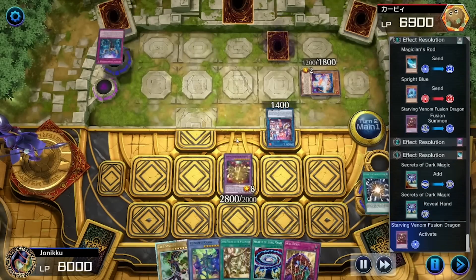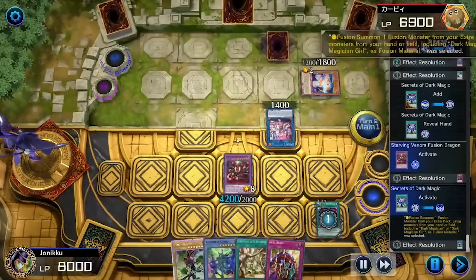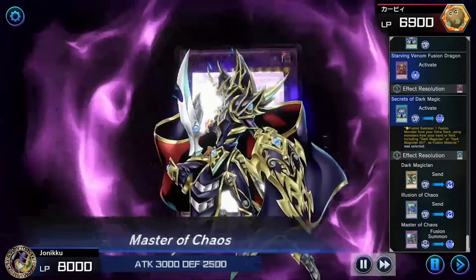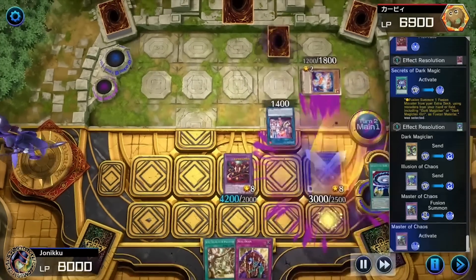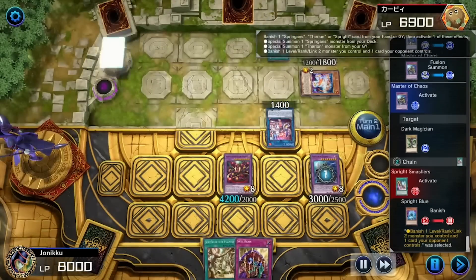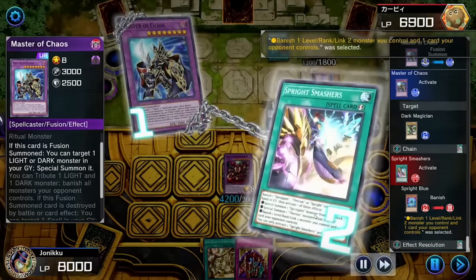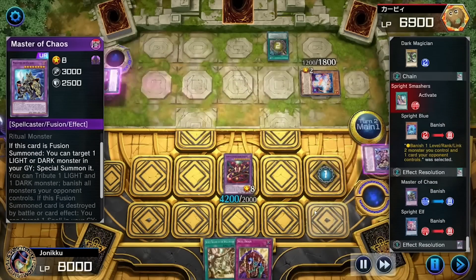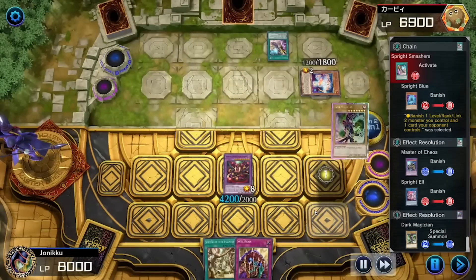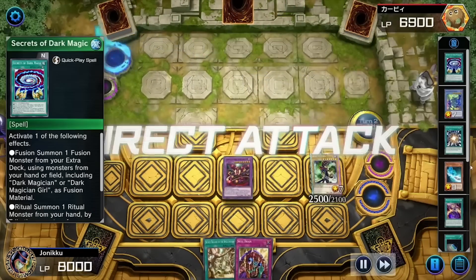I got Secrets of Dark Magic. Unfortunately I couldn't go into Artemis because I wanted to summon Master of Chaos, but I still summoned Master of Chaos anyway. Look at my boy — I love Master of Chaos so much. They banished my Master of Chaos when I'm supposed to be the one banishing their monsters. But I could still summon Dark Magician because of Master of Chaos's effect. Unfortunately, because it wasn't sent to the graveyard, I couldn't get any spell card from my graveyard to my hand.